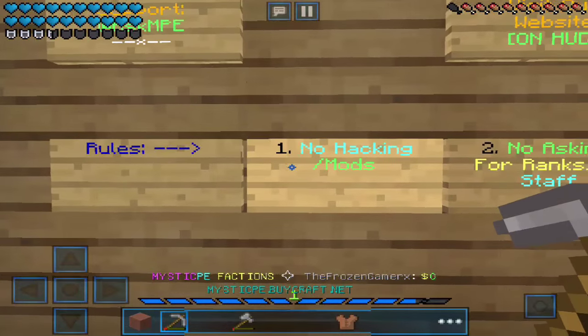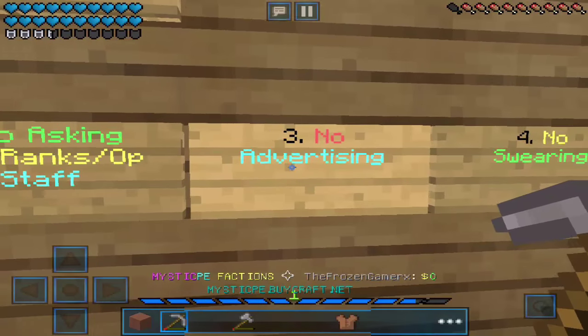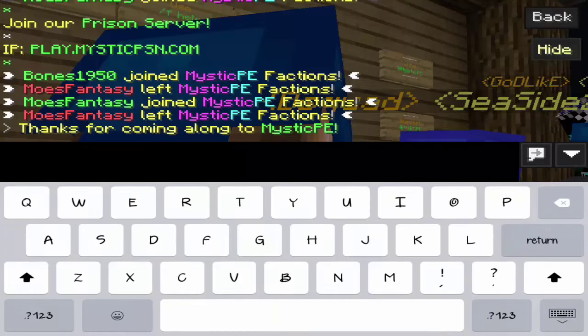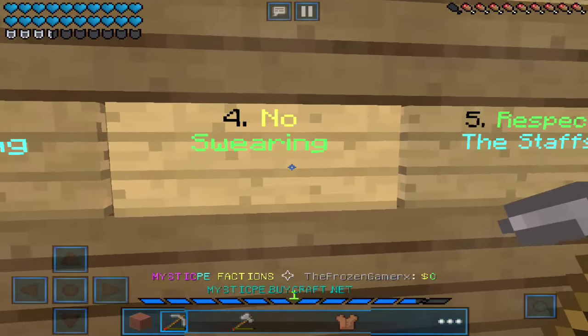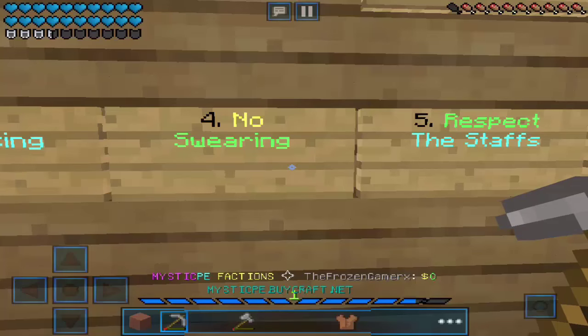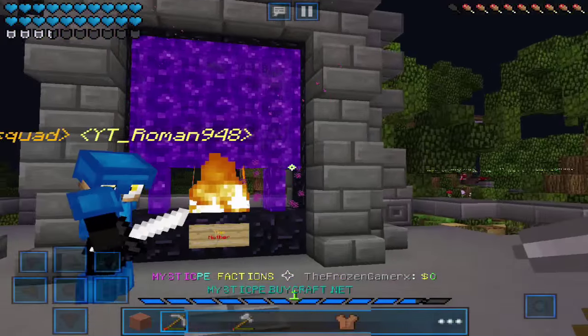So the rules: no hacking or mods, no asking for rank, op, or staff, no advertising, no swearing — I'm joking — and respect the staff. That's pretty much it.